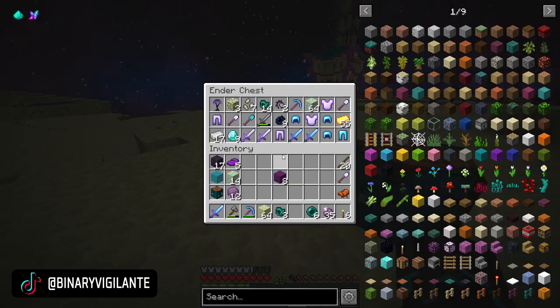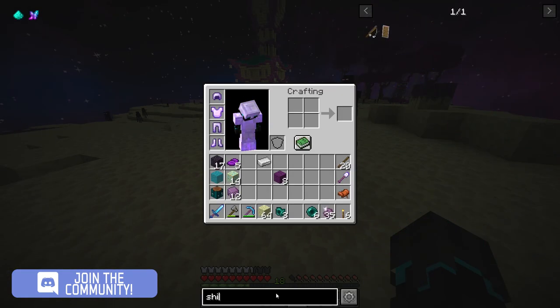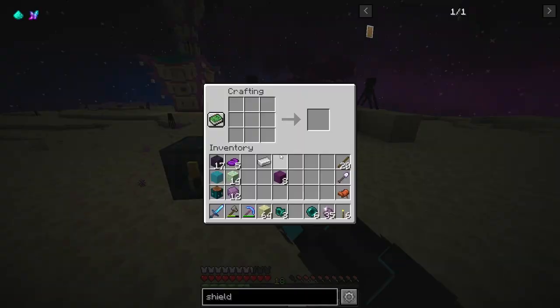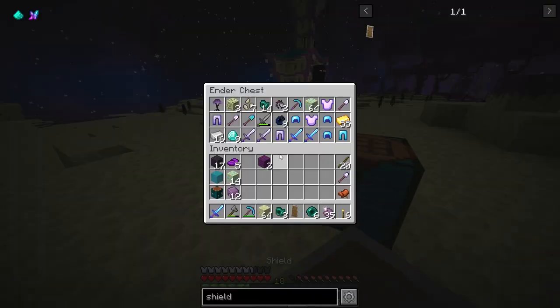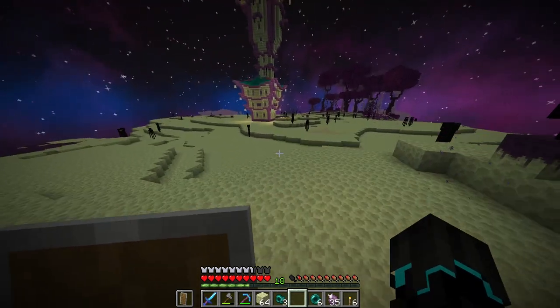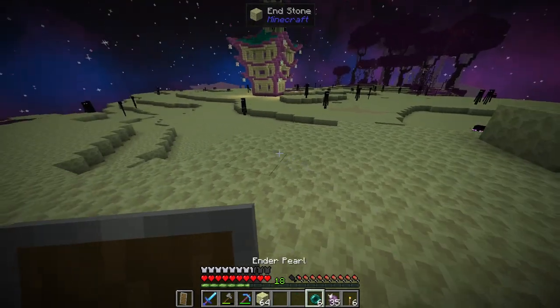Can I make this shield without getting attacked? I should have iron — yes. Let me just make sure I can't make it with thalcium stuff — nope, but I can in fact make it with endwood. There we go — shield! That is going to be huge.